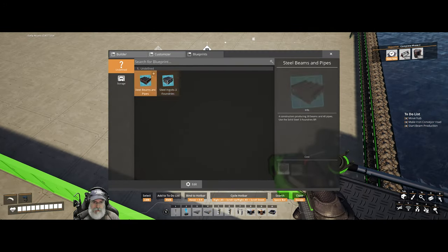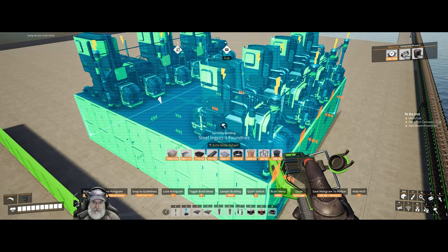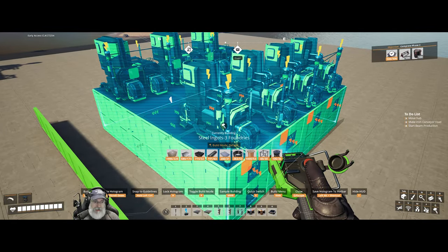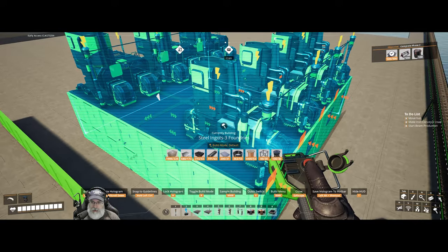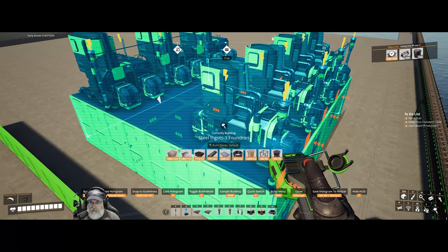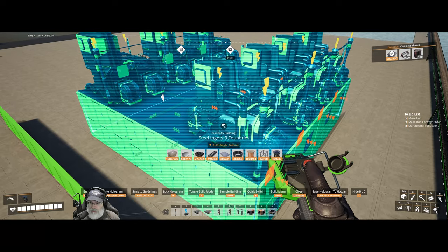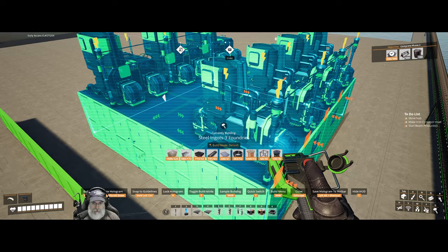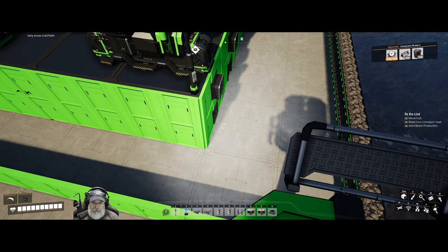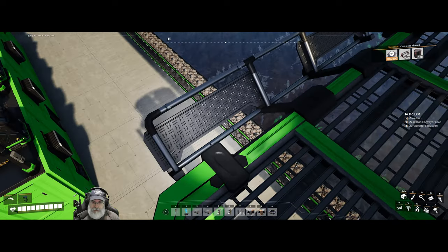Let's bring up our steel foundries blueprint. We want to turn it this way and position it one tile over from the wall, because we always want that one tile boundary between our machines. That looks like it's positioned correctly.